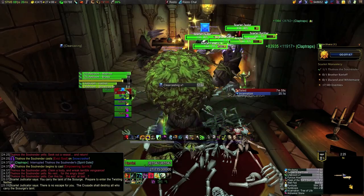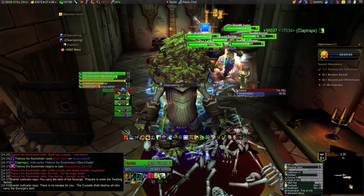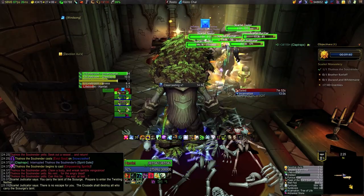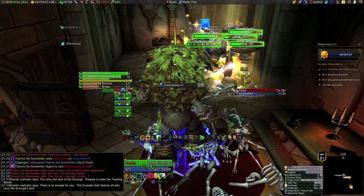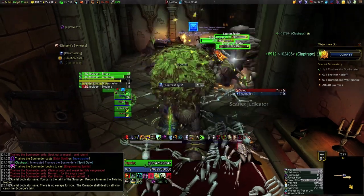There's a Leg Sweep. In a few seconds you'll see a Capacitor Totem pop — our shaman dropped that — right as the Leg Sweep started, and that makes it time out perfectly. Then he uses Solar Beam right when that ends. And by the time all of these crowd control effects wear off, we're down to three mobs and everything is totally safe.